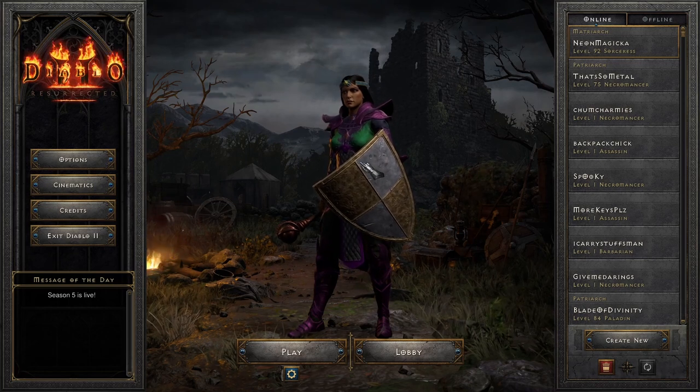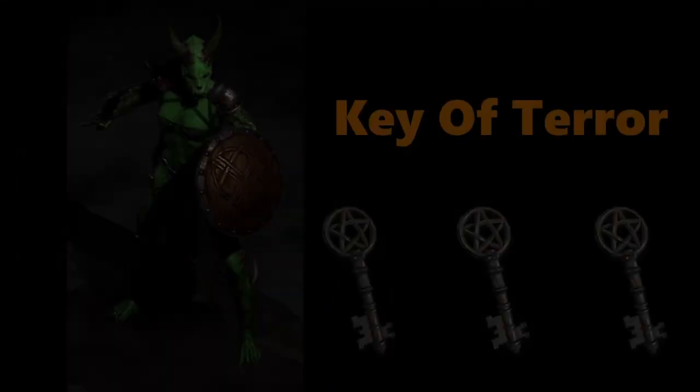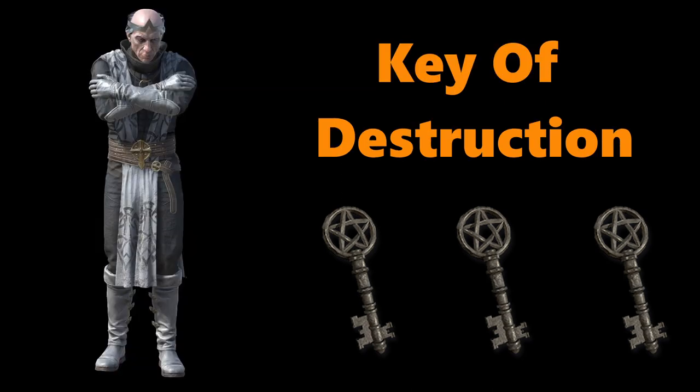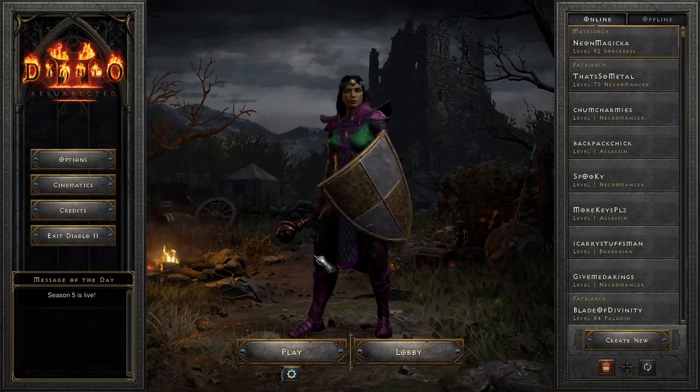To get keys of terror, hate, and destruction, you have three different targets to eliminate. Target number one is the Countess in the Forgotten Tower - she'll drop a key of terror. Target number two is the Summoner in the Arcane Sanctuary, who drops a key of hate. Target number three is Nilathak in the Halls of Vaat, who can drop a key of destruction.